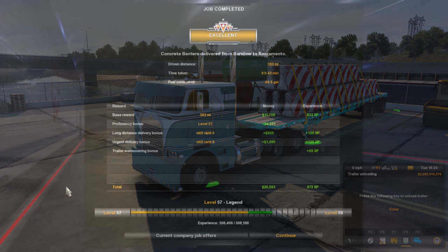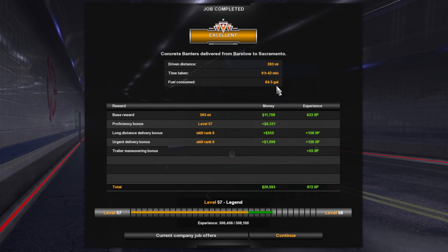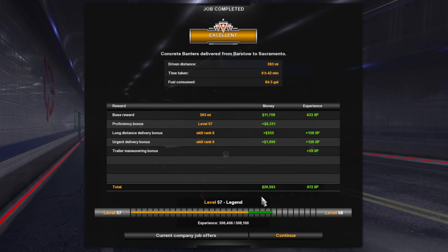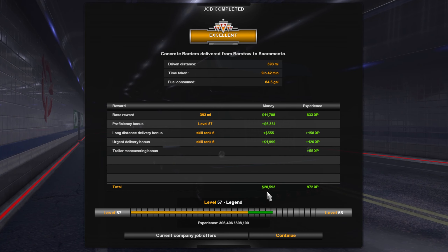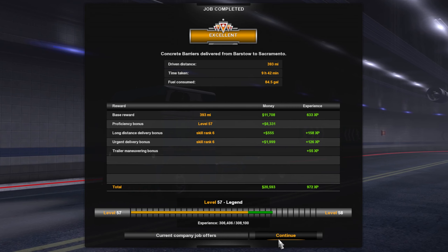We did get an Excellent today — 393 miles, 84.5 gallons of fuel, and we ended up making $20,593 dollars. That's going to do it for this one guys, hopefully you guys enjoyed. I'll catch y'all later — peace.